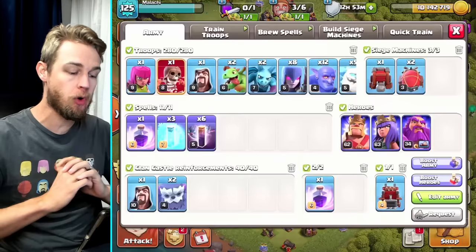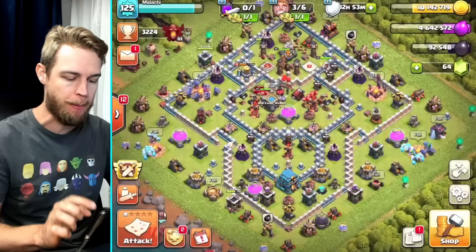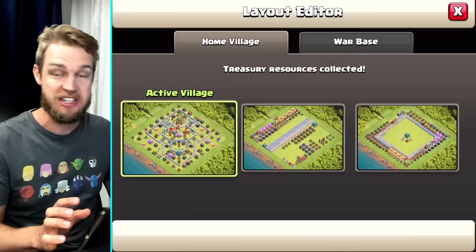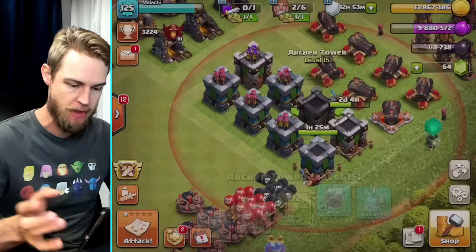Today on my Town Hall 12 we're going to rock five ICG — I haven't used this in a little while and I just felt like using it. First I need to collect my treasury because it's nearly full. I've actually maxed on my gold store, so I'll go into the progress base and upgrade something — let's upgrade a level 15 archer tower. There we go, we've spent a little bit of loot.